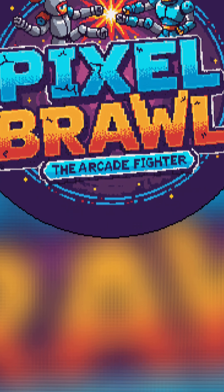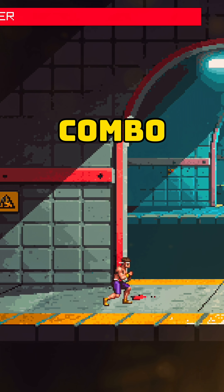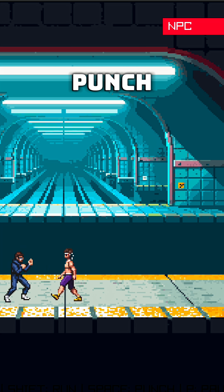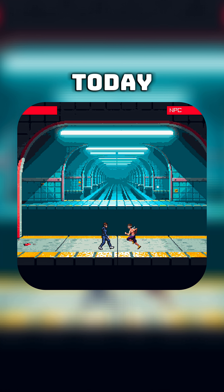Day six of making Pixel Brawl: new stages, new enemies, and our first real combo. Until now, every fight looked the same — same arena, same opponent, same punch. The mechanics worked, but the world felt empty. Today we're changing that.